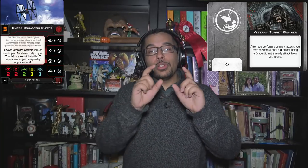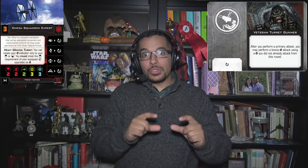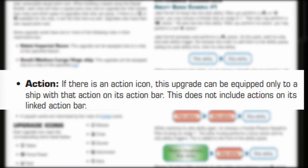So if you meet the requirement listed in the restriction box, you can equip it. The question for the TIE SF specifically is: why can't I, in my squad builder, put the Veteran Turret Gunner on a TIE SF when it has the rotate arc symbol on the card? Well, if you look specifically at the rules for actions, it specifically says this does not include actions on its linked action bar. So because all of the TIE SF's rotate actions are linked actions, it can never take Veteran Turret Gunner.